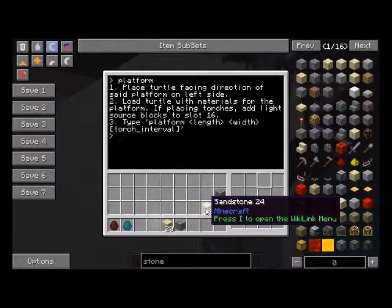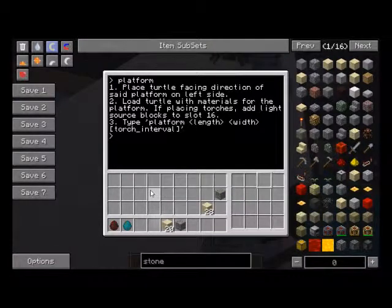Then you give it length plus width. And optionally, if you are using the torch method, you're going to want to specify how many blocks you want it to move before it places a torch. It's not the optimal method for doing this, but it's the best I could think of on the fly, and I'll let somebody else out there tell me a good algorithm for that.